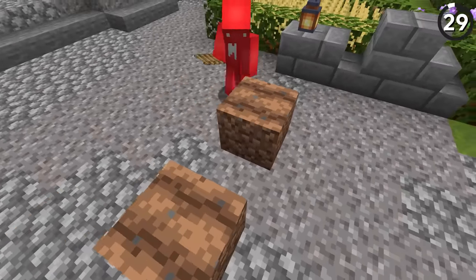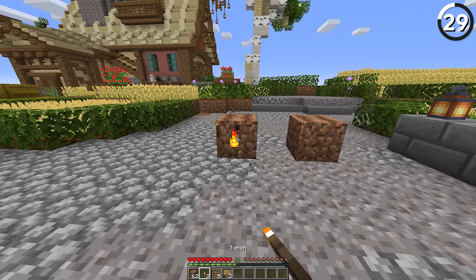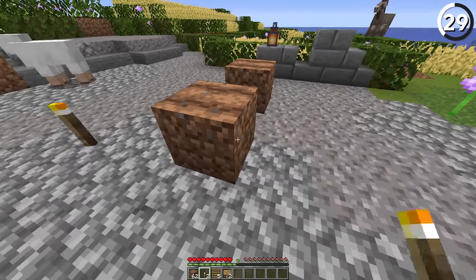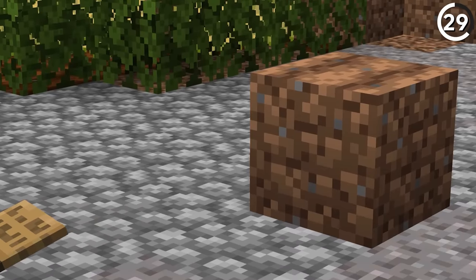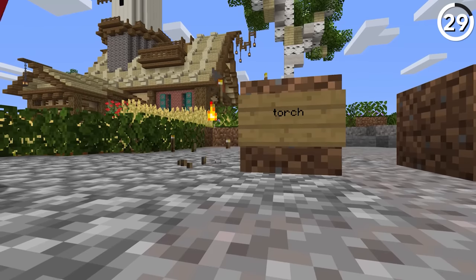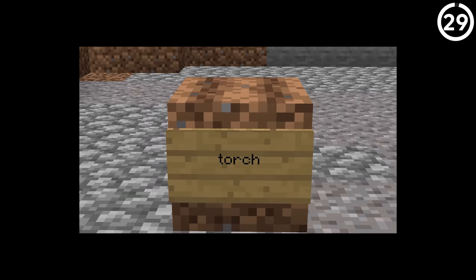Farmland has some weird restrictions that dirt doesn't. Mainly it's not a full block, so you can't place decorations on the side — that's why torches and ladders don't go on the side of farmland. It's a weird limitation, especially for torches, but understandable. Though, while those don't work, for some reason signs do. And honestly, putting a torch on the side of your farmland seems a lot less crazy to me. But if you really want it, just type 'torch' on the side of the sign — that's the closest you're gonna get.